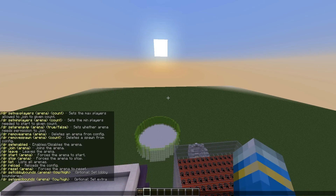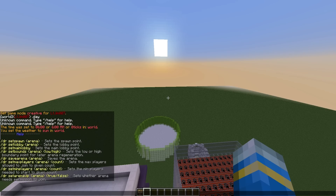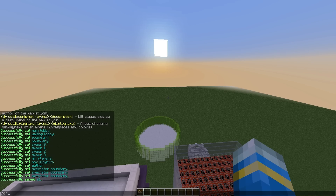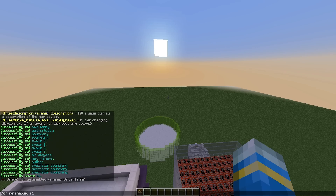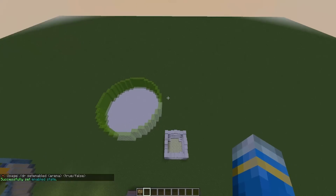Those are most of the commands. There are only a couple more things we need to do. You could set the arena to be VIP if you wanted to, which requires a permission to join. Or we can just go ahead and save it: /dr save arena A1. Then go ahead and enable it: /dr set enabled A1 true. And that is how you create an arena.